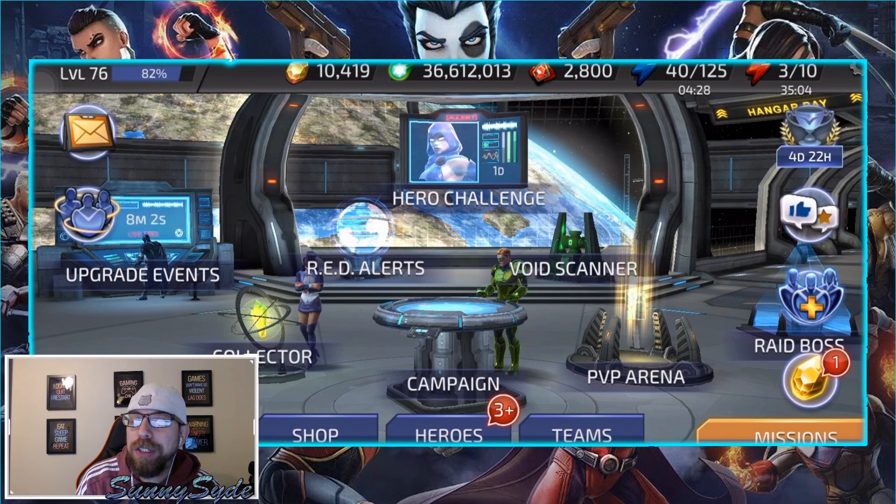A couple things in today's video: we have the Hero Challenges going on right now with Raven, which is getting ready to end in a few hours. But we do have the Etrigan Challenges coming up in a couple weeks, and this strategy can apply for every other one of these challenges in the future. This is a little trick that a lot of people know about, but some don't — this is how I farm the Hero Challenges to save energy and get as many fragments as possible.